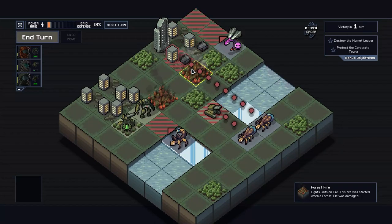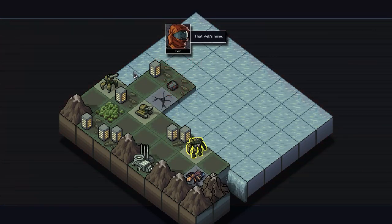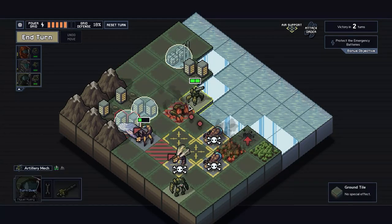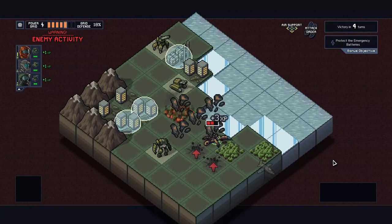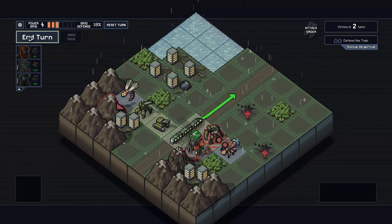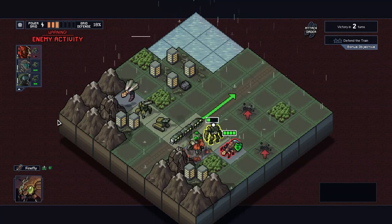You have to think two, three, or even four steps ahead should you want to beat back the invasion. Some enemies explode when they die, others paralyze you, displace you, or plain old vaporize you in one hit. It's a many-layered cake made even more appetizing by the addition of different playable mech squads, all with their own playstyles and special abilities. Pick up Into the Breach and find the optimal solution to the Vek threat.